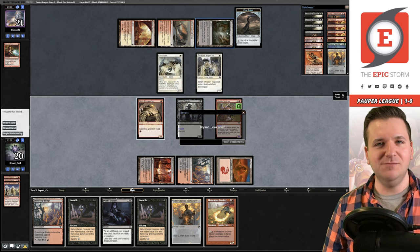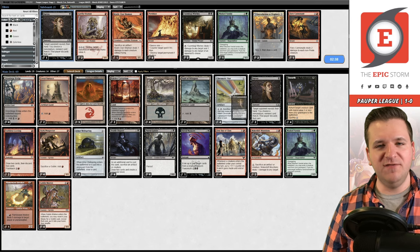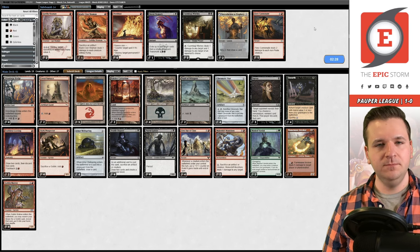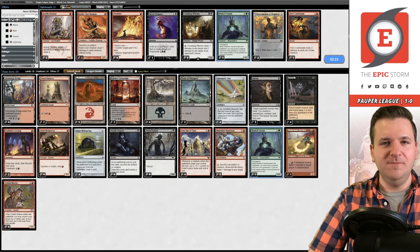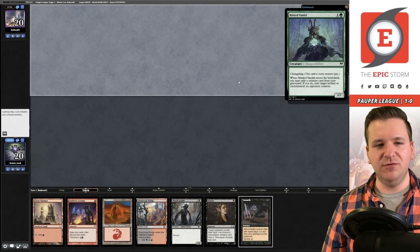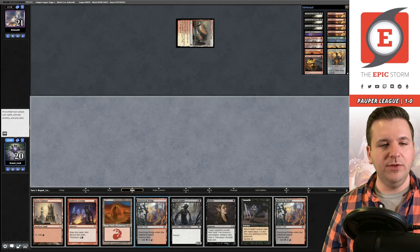Game 2 sideboard considerations: I'm not sure you need to board here — maybe a Duress since they tend to be removal-heavy. I'd board out Shred Memory. I don't hate the second Masked Vandal but don't know what to cut. I think we probably just submit this. This deck is so good — I'm missing a few cards for this specific version since I built my paper goblin stack pre-Call of the Conclave, so I don't own Masked Vandals.